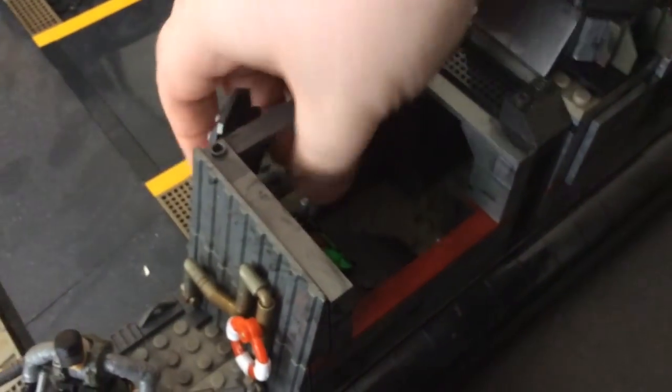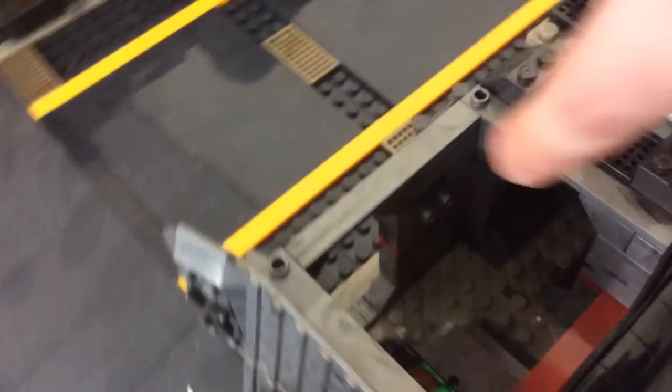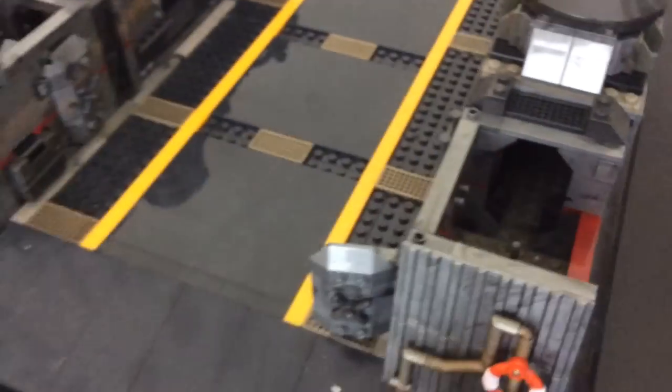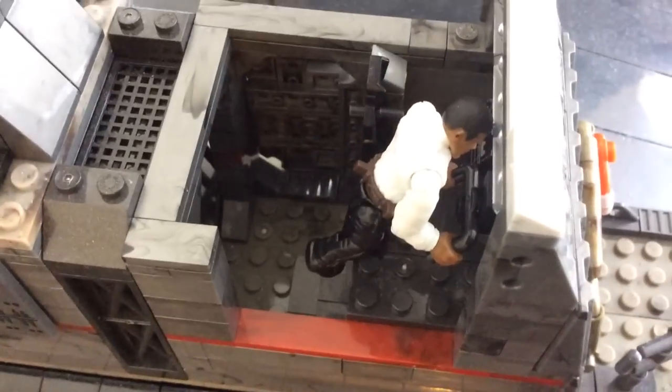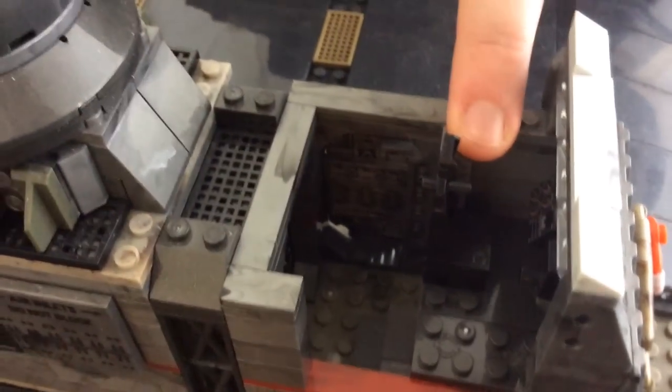Stickers tend to bubble and peel, so the printed detail here is fantastic. You can walk right through the door, and there's even a walkway connecting into the next compartment. The second compartment is the driver's port with a little driver figure and a command chair beside him. He even takes the little steering wheel with him when you pull him out.